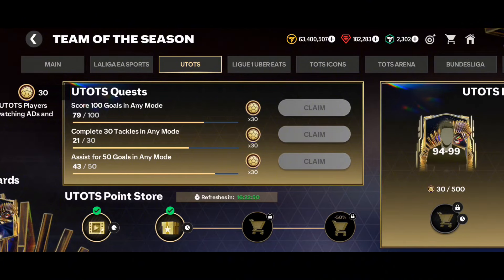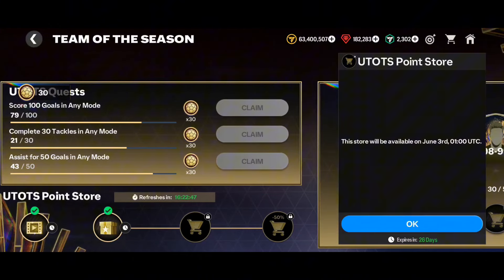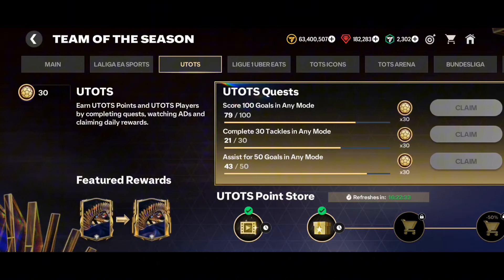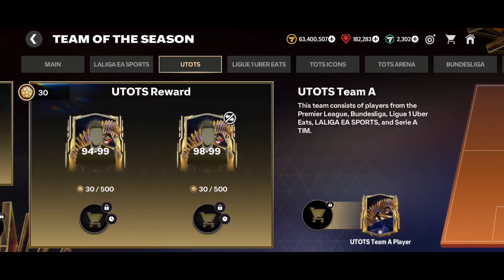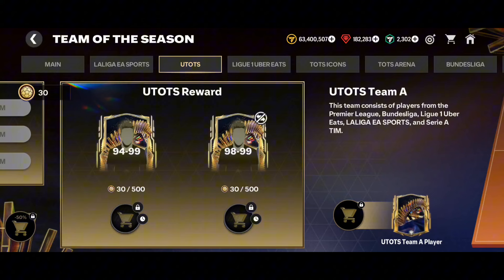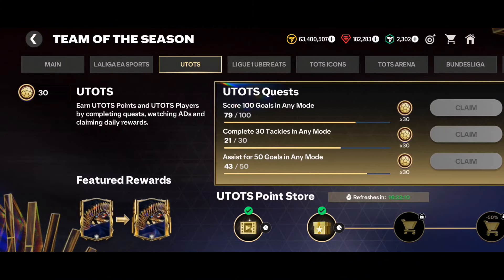Most of you are also asking what to do with the extra 140 UTOTS points. You can hold them because these two offers are not released yet — there will be some discount offers on UTOTS points, so let's see if they will be worth it. Also, we might be getting UTOTS points from the Star Pass — there can be a mini Star Pass as well. There is also a feature rewards system where Team of the Season points get converted into Ultimate Team of the Season points, so these things might also give us extra UTOTS points.